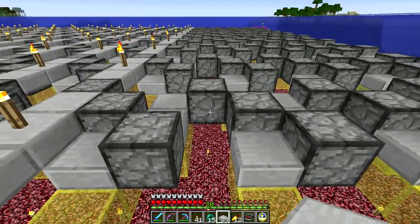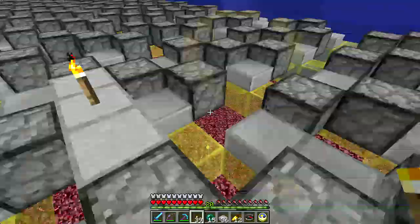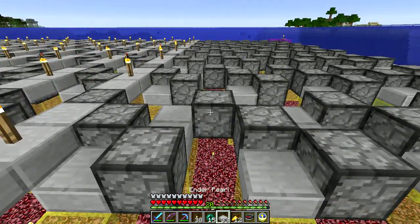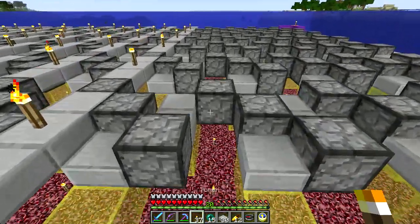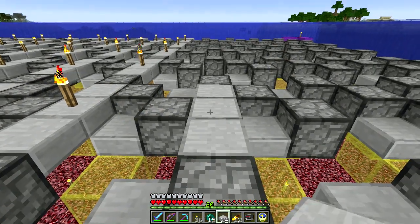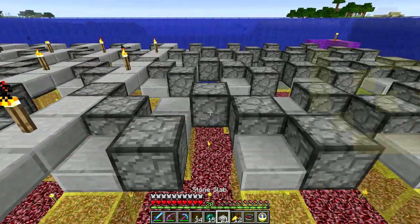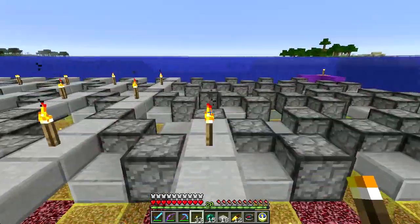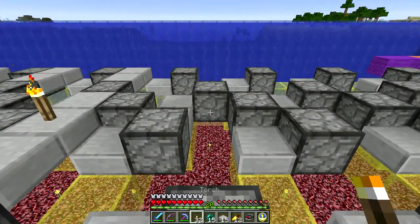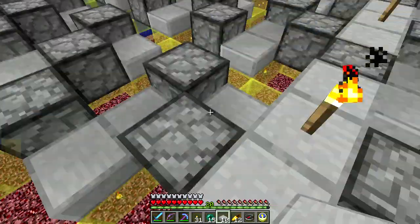I'm putting in torches for now because I don't want mobs spawning up here. We are actually at the top height of the guardian spawn area, so I don't know if zombies and skeletons can spawn up here and I don't want to take a chance. The torches will come out and I will be placing redstone all along these. This is fairly easy, it's just a little tedious. It's nice to see some actual concrete progress, and knowing that I've got most of the resources in place.